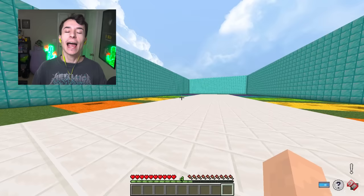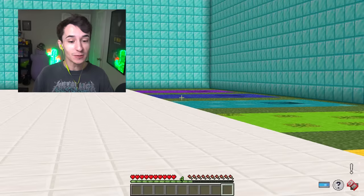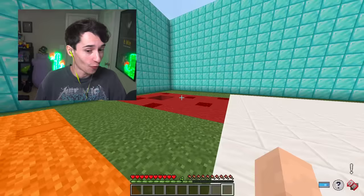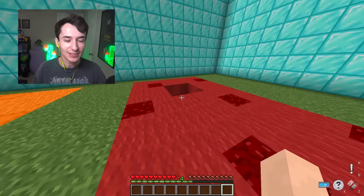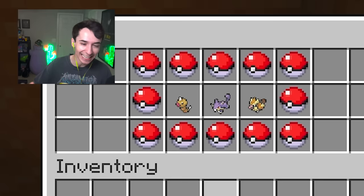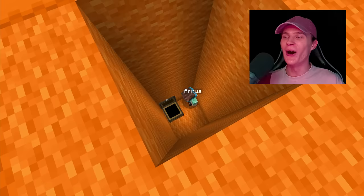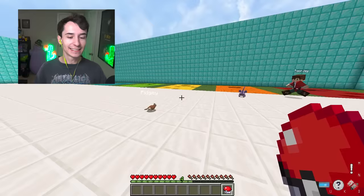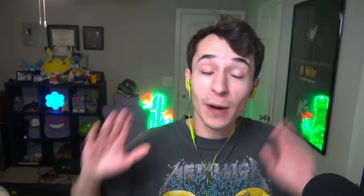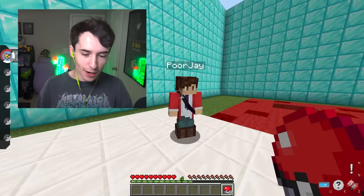We're on to round two now. For this round, whatever Pokemon we get, we have to give it a Toxic Orb, so it's going to be poisoned in the final battle. I chose purple last time, so do I want to choose red now? I'm going to go with orange — I feel like it's a little bit safer. What is in the orange pit? It's a Weedle, a Rattata, and a Pidgey. I'm going to pick Pidgey just because at least it has a ground immunity. This isn't bad because Pidgey gets the Toxic Orb — I don't really need Pidgey to be good.